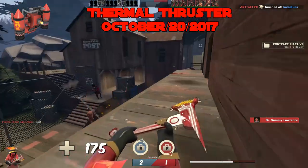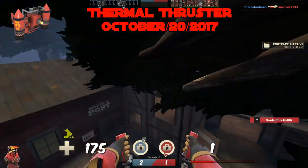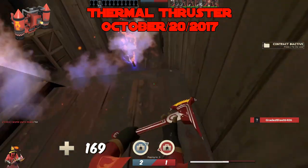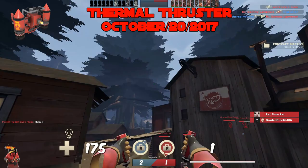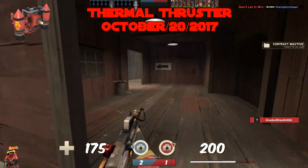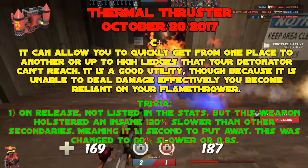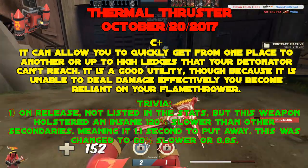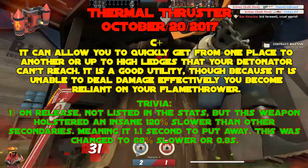The Thermal Thruster, added October 20th, 2017. The Thermal Thruster is fine — it can get you quickly from place to place or up on high ledges the Detonator can't reach. Good utility, though because it's unable to deal damage effectively, you become reliant on your flamethrower. It's a risk-reward scenario — not super high risk or super high reward. C tier. Trivia: the only stat change was its holster speed — on release it had 120% slower holster speed at 1.1 seconds, changed to 0.8 seconds, effectively 60% slower.